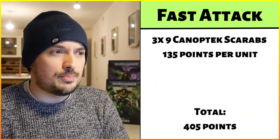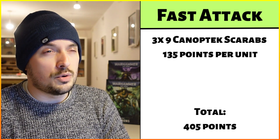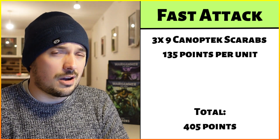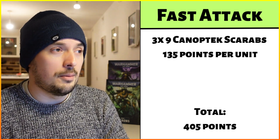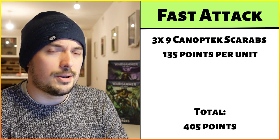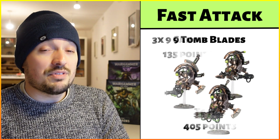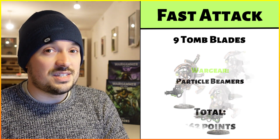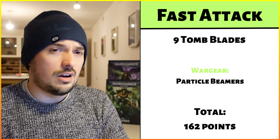For fast attack, we have three identical units of nine Canoptek Scarabs — 15 points per base, 135 points per unit, and with three units that's 405 points, adding 27 more models to our count. They've got four wounds and four attacks each. They are quite squishy with Toughness 3 and a 6+ armour save, but you have to put a lot of firepower into them to remove them. They can be used for screening and for scoring.